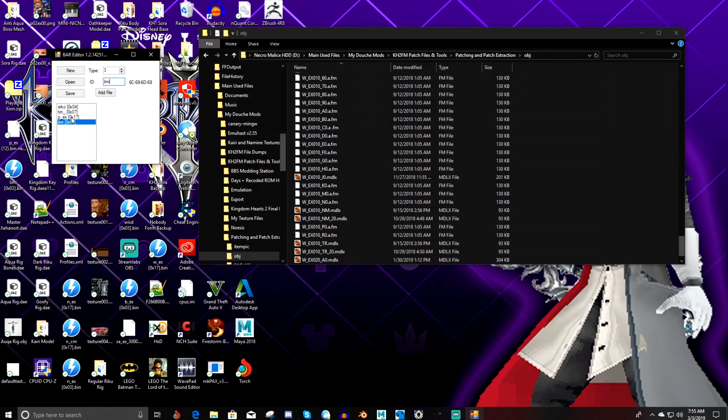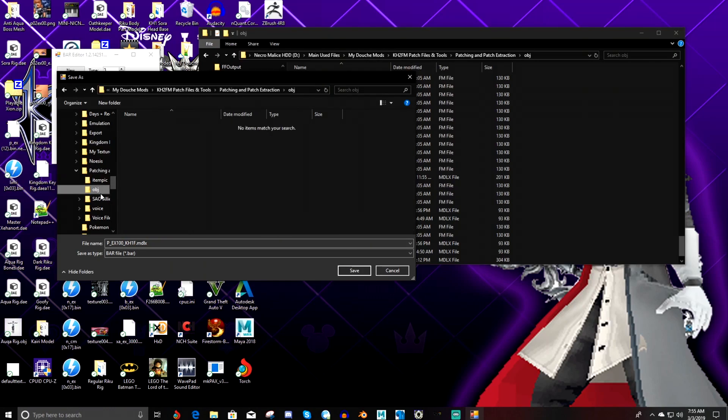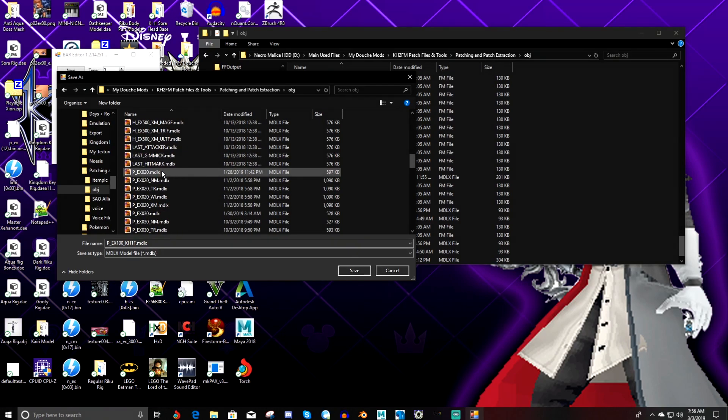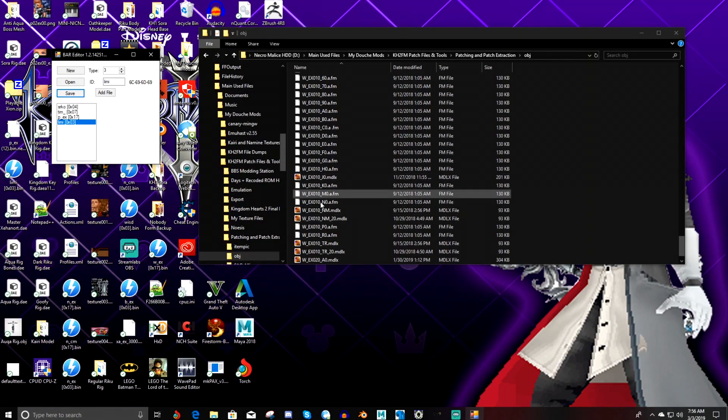Once you have that — and you have your hitbox — by the way, the hitbox process is pretty much the same concept as adding the AI, so there's really no difference there. Once you have those, just hit Save, and then you can either overwrite your original file or make a copy of it — totally up to you. I would recommend you guys probably make a backup, just in case you need to revert back to the original file. Then just hit yes to replace, and if it asks you again, hit yes to replace again. And now you have your AI. All you gotta do once you have the AI and hitboxes added is just patch your game and test it and see if it works.